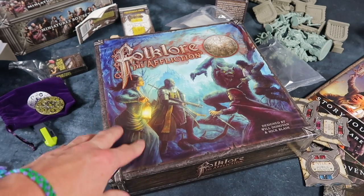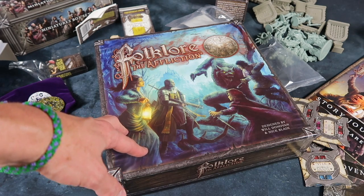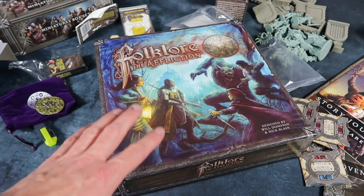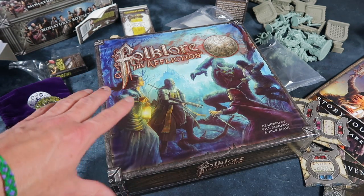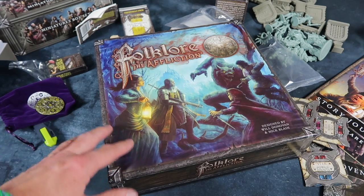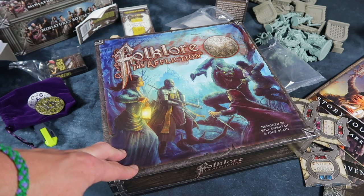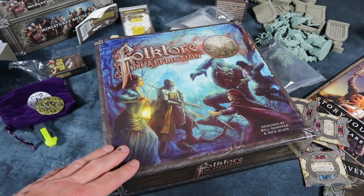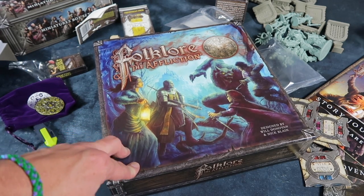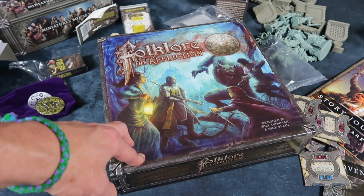Well, as you can no doubt tell, I am very impressed with Folklore: The Affliction. There's a whole lot of stuff here — this is pretty much like role-playing in a box. It's got, for me, a kind of gritty, grim, Warhammer Fantasy Roleplay feel, with a bit of Van Helsing, Grimm's Fairy Tales, Eastern European atmosphere — a bit of Dracula, Werewolf, classic monster stuff — all thrown into this very impressive looking package. I'm really looking forward to trying it out. I'm going to have a lot more stuff about Folklore on the website in the months to come. I'm definitely going to be doing a rules summary, and I might try to do a playthrough as well. This is the kind of stuff that the Esoteric Order of Gamers is all about — really thematic, immersive, role-playing type gaming. Looks fantastic.